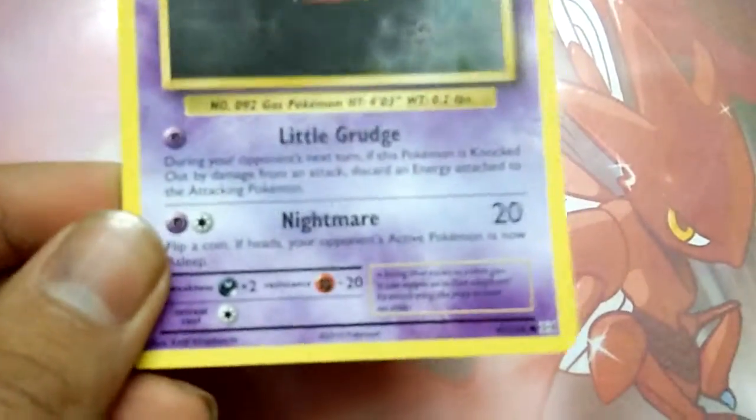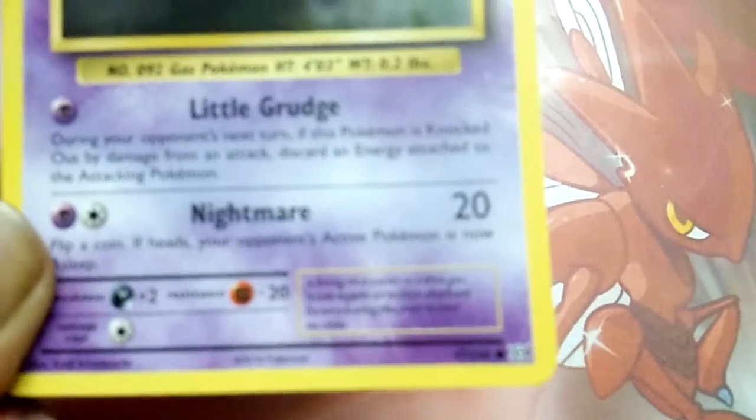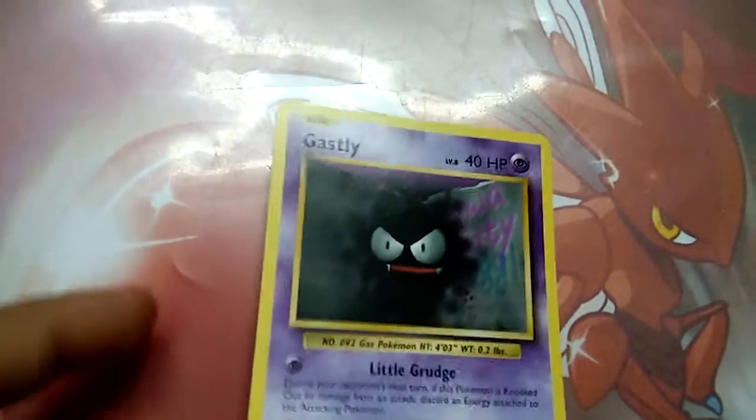So in one minute, I will tell you Pokemon card's secret. Thursday's thing is that I got this Gastly, which is a very common card, and you can find it in every Evolution pack. In this Gastly, I will tell you a very nice secret which you can't wait.